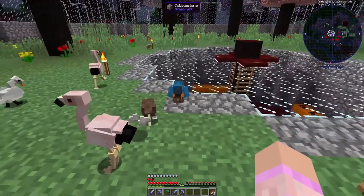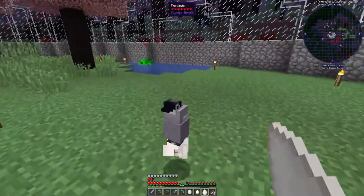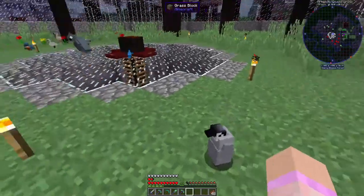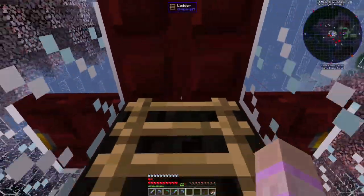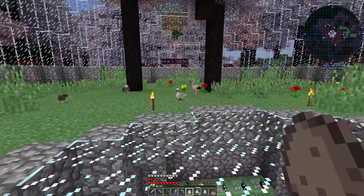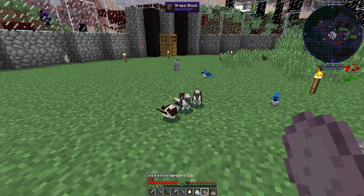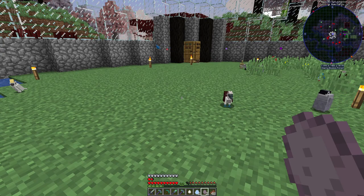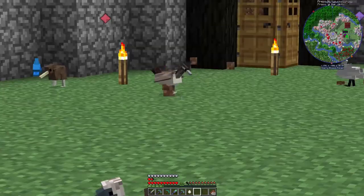We got a flamingo! Kingfisher, kiwi — flamingos, guys, we've got flamingos! And guys, we got penguins! Look at them, they're so cute! Pigeon and cockatoo again. The penguins are adorable. We need to make sure none of the birds come down here because if they do they're stuck forever. It is so loud in here already. Blue jays, booby — four came out of the same egg again! I'm not monetized so it's fine. Lyre birds!